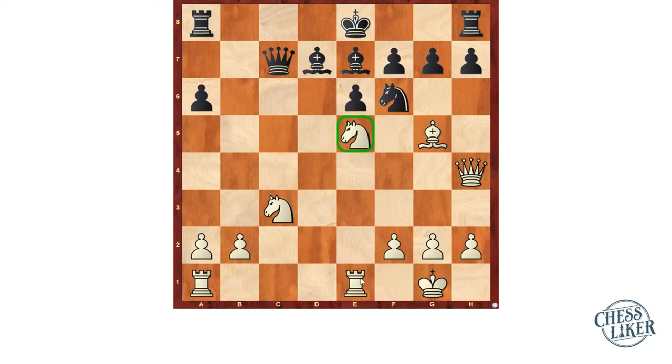Pontus defended with Rook f1. Here Niemann made another mistake, which is Pawn h6 — a useless move because the pawn cannot capture the Bishop on g5. The Rook on h8 is hanging. The engine suggests Rook 8 to c1, as both the Queen and Bishop are under attack.